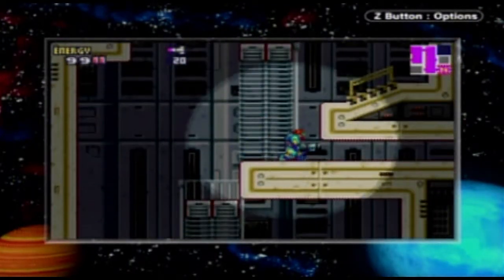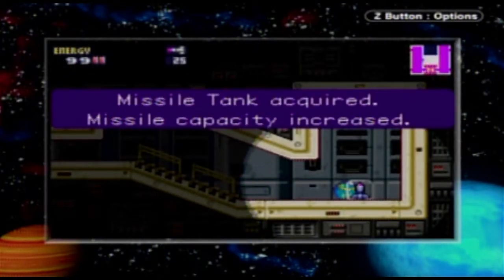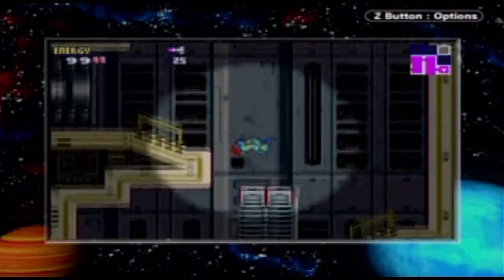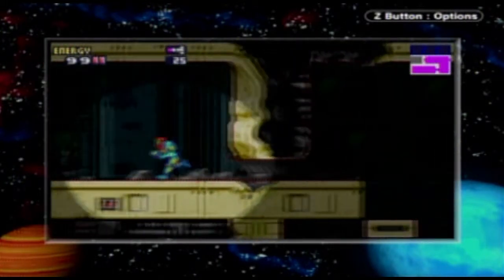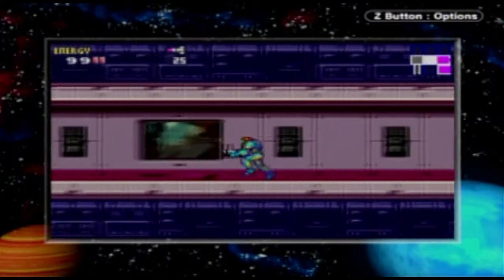Now before we go further, we need to go down using the Morph Ball here. Grab that missile tank — another expansion you can get there. Now that we have Morph Ball, we can get past that little hole there. Okay, let's hurry. I like the music here — it's so dark.